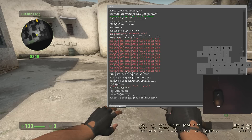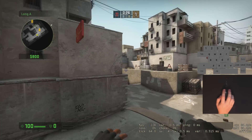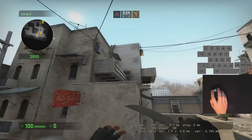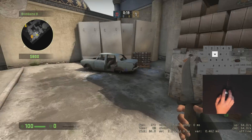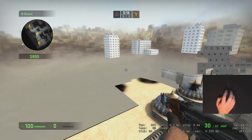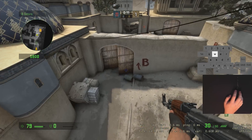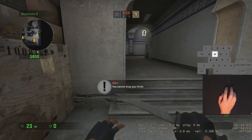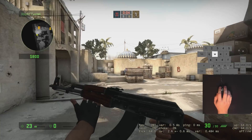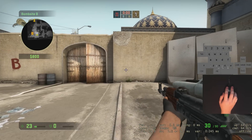Another thing I'd do is bind a key you don't use — I use H — to noclip. Noclip lets you fly through the map, so if you're curious about an angle, how far up you need to throw something, or just need to get across the map quickly, this is a great way to do it. Just hit H again and it will drop you. Note there's an invisible ceiling in the game, so make sure you're close enough to the ground before you turn off noclip.